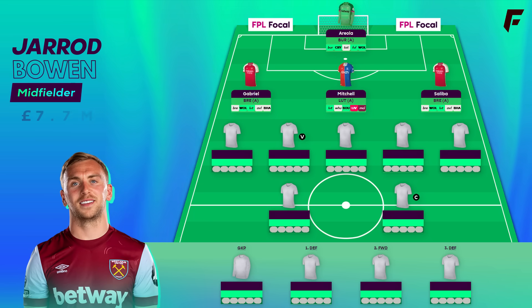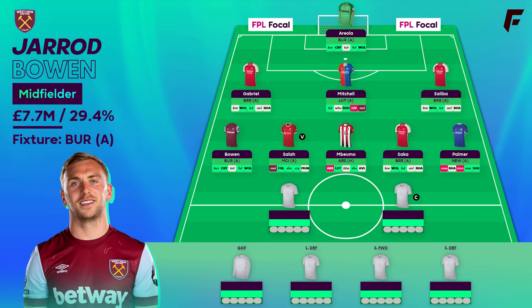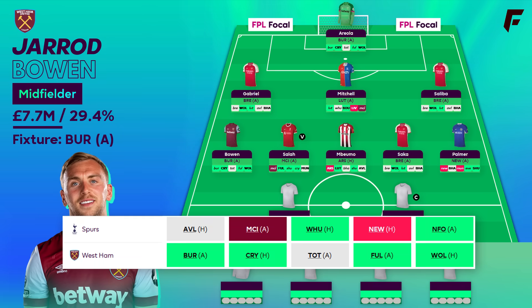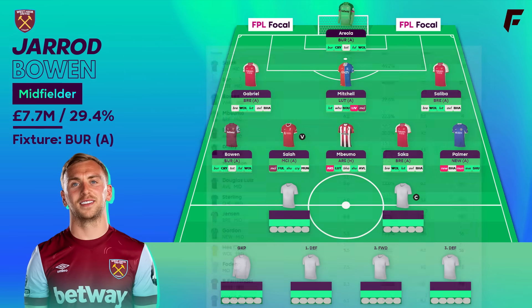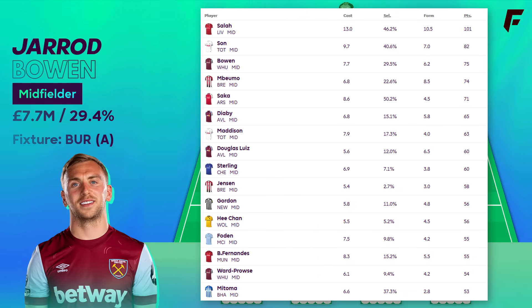The midfield is Bowen, Salah, Mbimo, Saka and Palmer. One notable player missing here is Son. It's a risk, but it's a reasonable gamble that'll send you up the ranks if Spurs struggle — especially if Bowen delivers. Without Richarlison and Maddison they should suffer in attack, and also without centre backs Romero and Van de Ven. Romero is just out for another 2 games, Van de Ven potentially out to the new year. Looking at Tottenham and West Ham's fixtures side by side, you can't confidently say Son scores more than Bowen over the next 4. Bowen is currently just 7 points behind Son as the 3rd top scoring midfielder in the game.